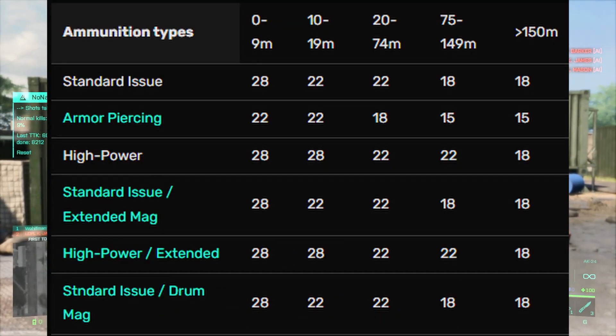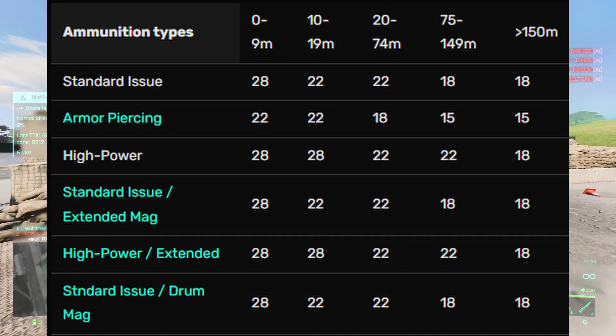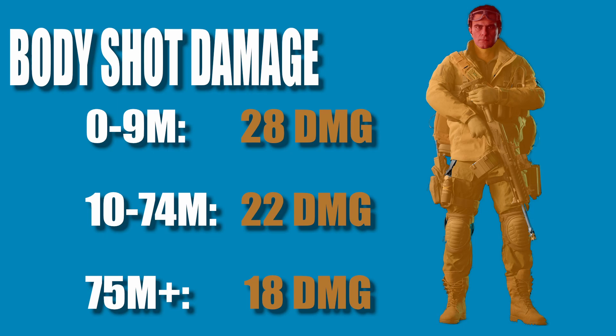As with the M5, the base damage on this thing changes depending on which rounds you choose. For all standard mags, each round hits for about 28 damage, and results in 4 body shots for a kill.